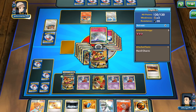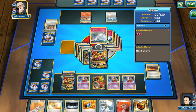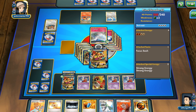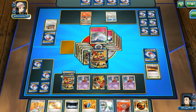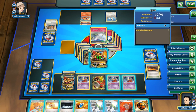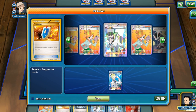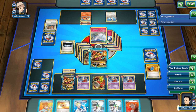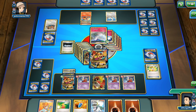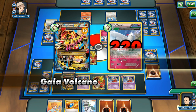Togekiss comes out and can hit us for a Fairy Wind — that's not great. We get hit for 60 and I can heal half of that. Let's go for Colress again, play Silent Lab, use Mega Turbo, heal it off, and Gaia Volcano hits for 220 damage — totally unnecessary but we'll get rid of it anyway.